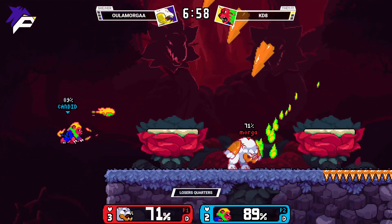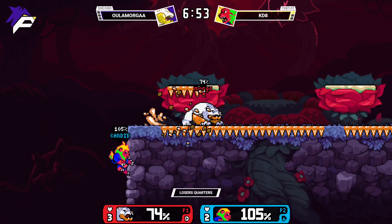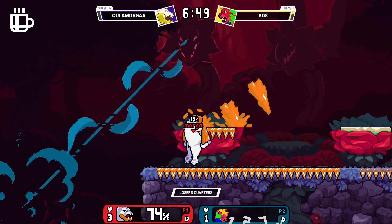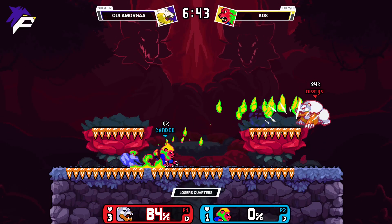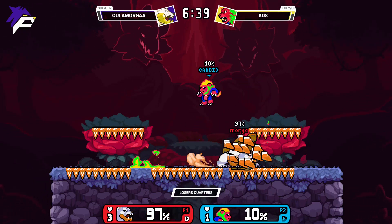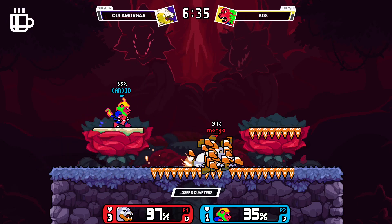Even if you do keep up, Edelis always has the option to wave dash back and then has the speed to punish your whiffed normal — it's just kind of crazy what this character can accomplish on paper. Morgan is cooking this game — no, this is a complete turnaround.